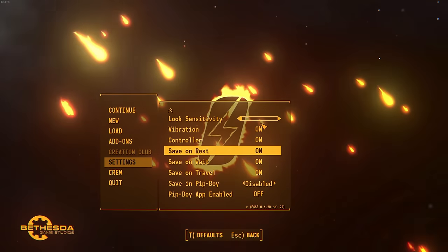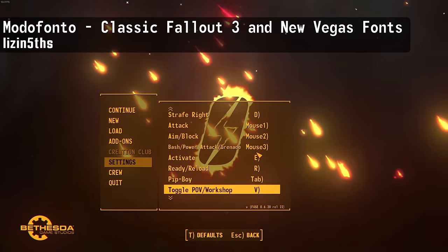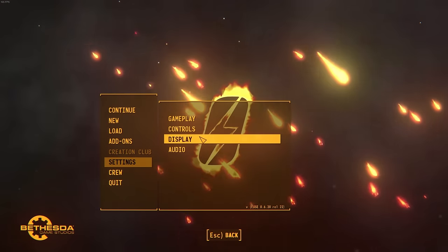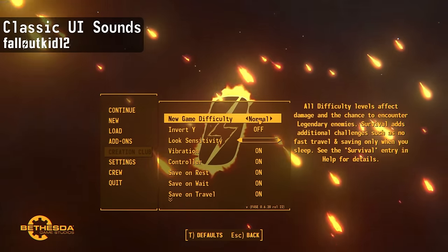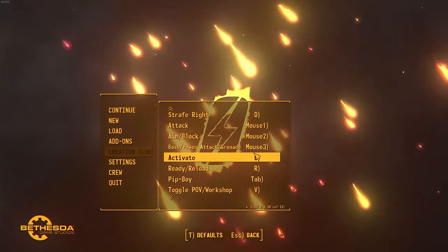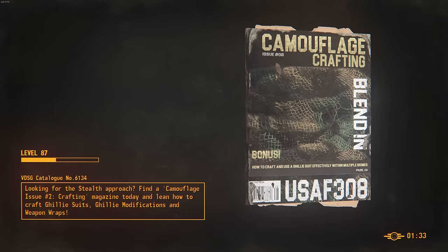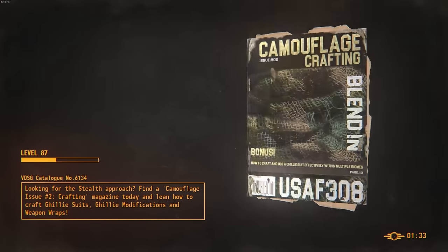You may also notice the font is a little different — that's because I'm using a mod which adds in the classic Monofonto font from Fallout 3 and New Vegas. The classic font is more captivating and easier to read while looking way more stylish compared to vanilla Fallout 4. To complement the classic font, you should also get the classic UI sounds. And if you really love New Vegas, go ahead and turn your UI orange.